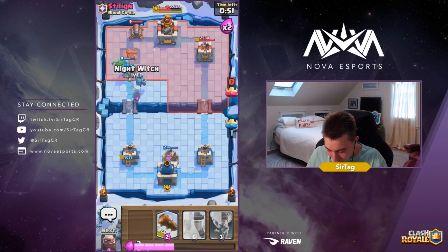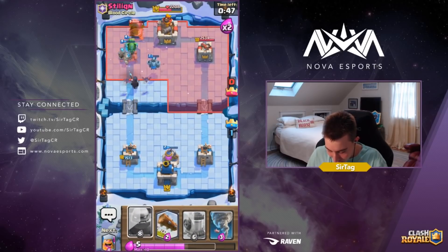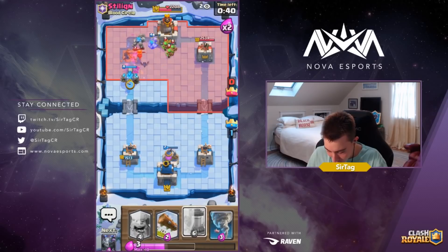There's the Cannon — we're dropping our Baby Dragon, dropping our Night Witch, and he fireballed it. He got value that time but missed the Mega Minion. We're going to cycle to another Golem and three-crown him because he used his Cannon out of cycle. There's no way he can actually defend this.